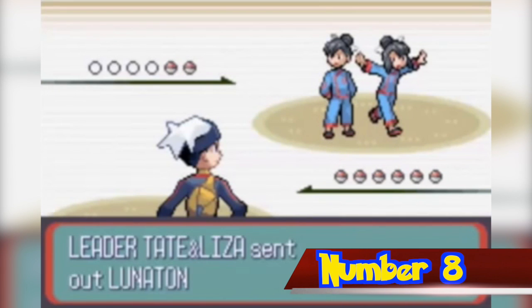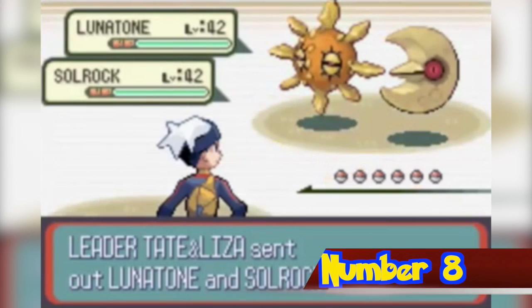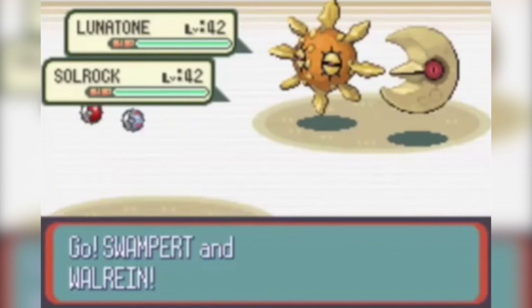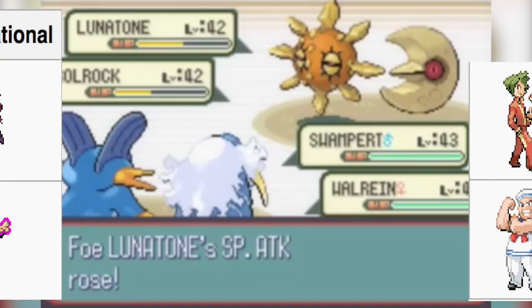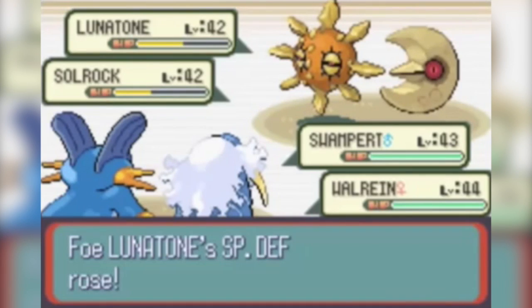Number 8. Some of the trainer sprites in Ruby, Sapphire, and Emerald were changed for the international versions of the game. Hex Maniacs were given smaller eyes with pupils, and the female psychics had their arms outstretched, and the male Cruel Trainer has minor changes to his hairstyle. The most obvious change is the Sailor, whose original pose resembles a gesture called the Brass Dehener — involving raising a fist and slapping the bicep of the same arm — also known as the Iberian Slap or Iberian Finger, which is seen as an offensive gesture in a number of countries.